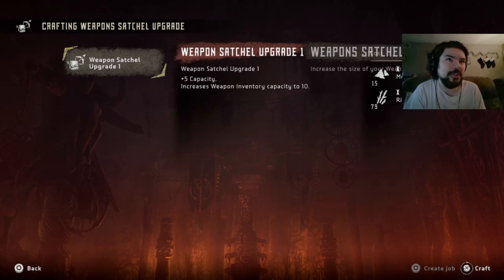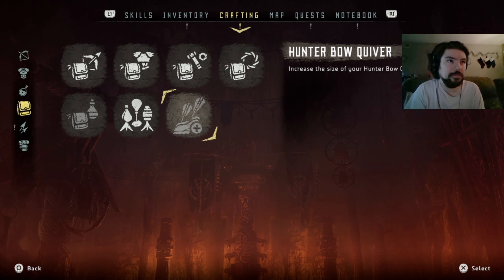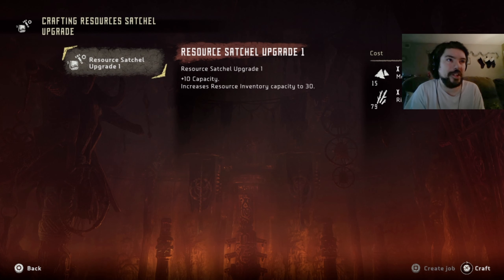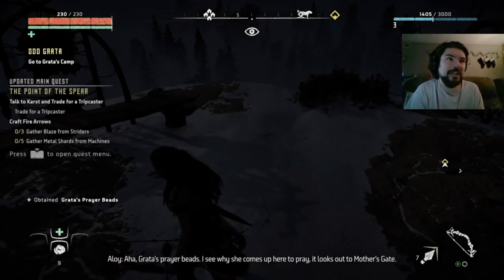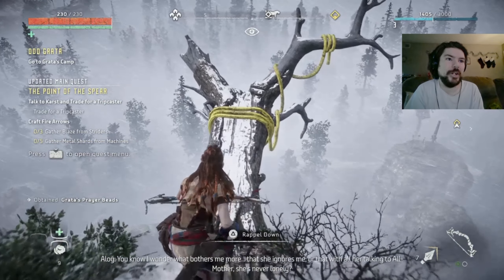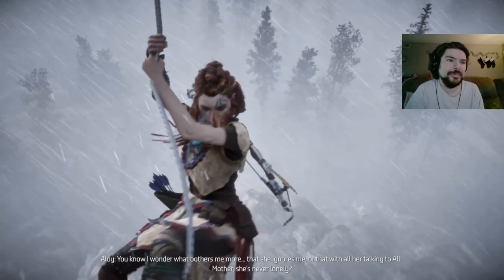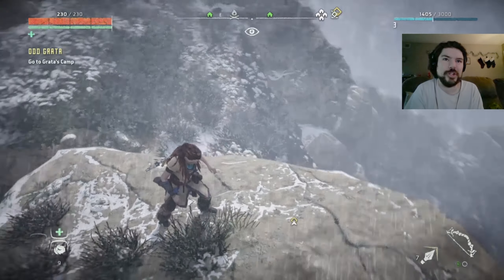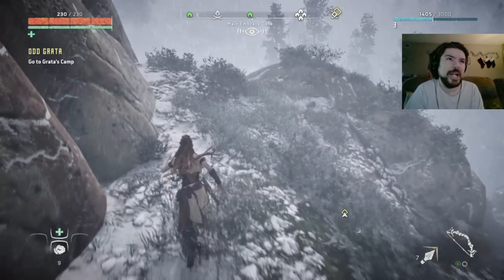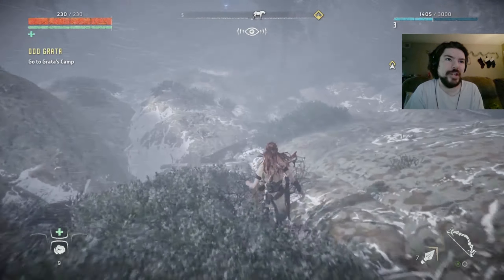I can actually look at what upgrades I can do right now. I can upgrade my weapon satchel, I can upgrade my resources satchel - that's the big thing I want to do here. I have no metal shards now, we need to fix that. Metal shards are good for making arrows and all sorts of other stuff, and they're money. Having zero isn't necessarily the best thing in the world either. I gotta go find some more things to take down.